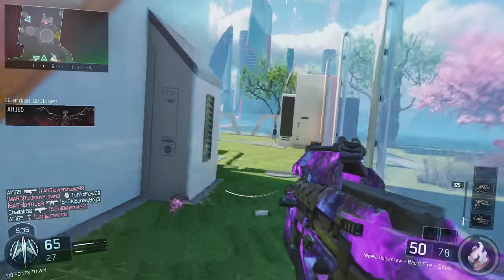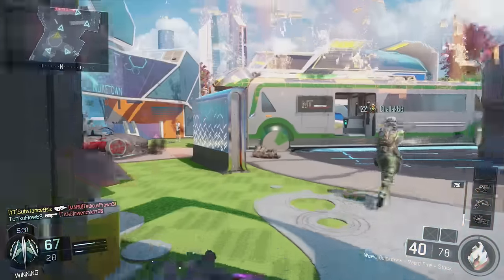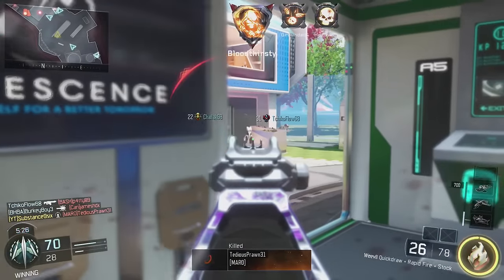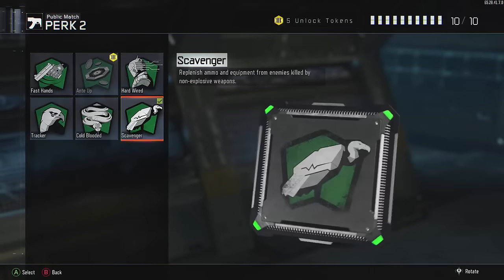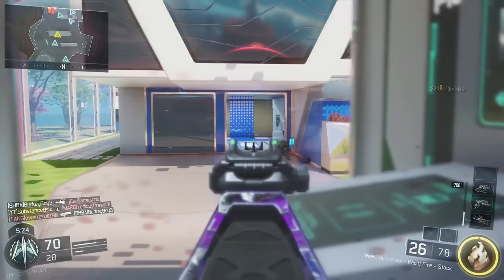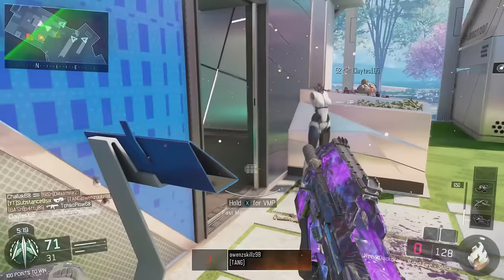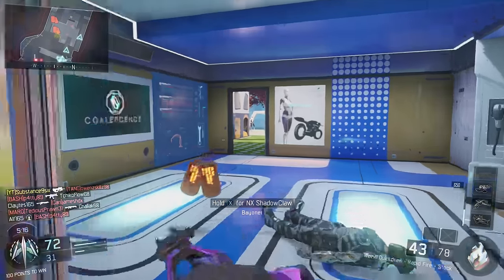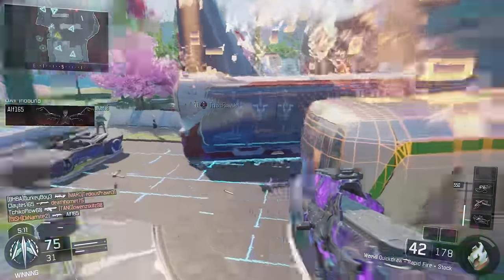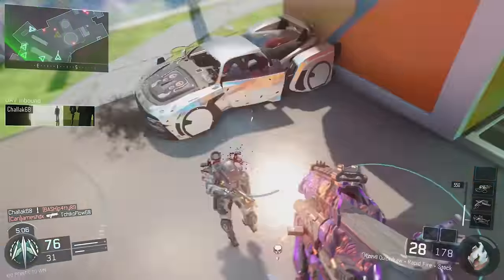I personally would have thrown Afterburner on, but my friend recommended Ghost and I'll go with it. Ghost is definitely the first choice perk for this class. The second perk is one I throw on every class — Scavenger. Because when I choose a class for a game I stick with it, I don't want to be switching weapons at any point. I don't want to be halfway through a streak and have to pick up someone else's gun, so Scavenger lets me pick up ammo off the ground and replenish my ammunition. I always recommend Scavenger.